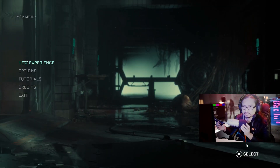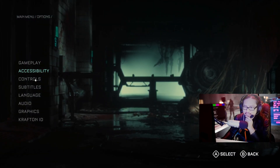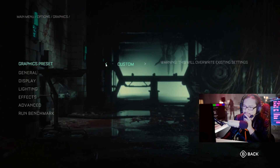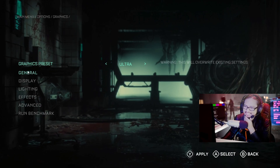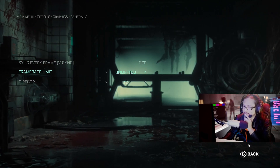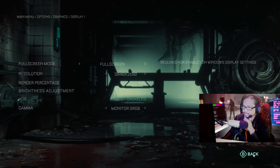All right, first things first - I'm going to go to the options and look at the settings. We're going to go to graphics, custom preset. Let's try ultra. Let's make sure frame rate limit is unlimited, DirectX off, V-Sync off. Display: 4K - we better make sure that's 4K. Full screen.